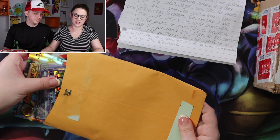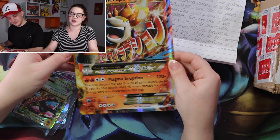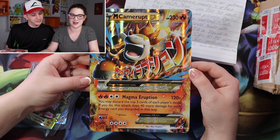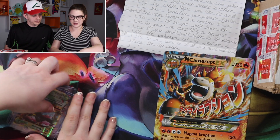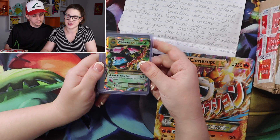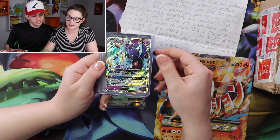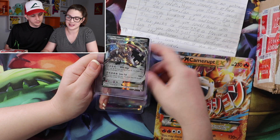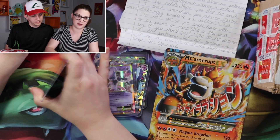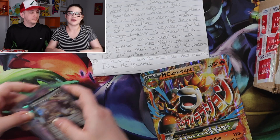All right, so let's see what we have in here. It fits perfectly in here. All right, so let's look at the jumbo card first. We've got a Mega Camerupt EX jumbo card. So thank you so much for that. And it looks like we have some goodies and some top loaders. So a Mega Venusaur EX, a Toxapex GX, a Mewtwo EX, and a Steelix EX. He's trying to escape — get back in there. All right, so some pretty nice cards. Thank you so much, Juan.